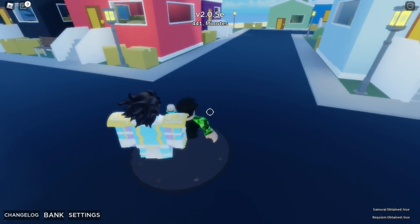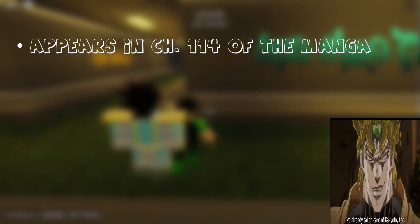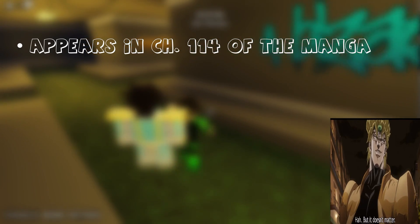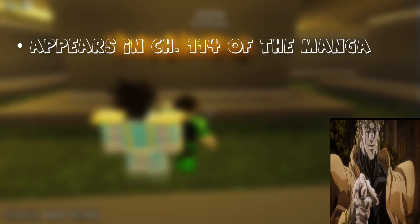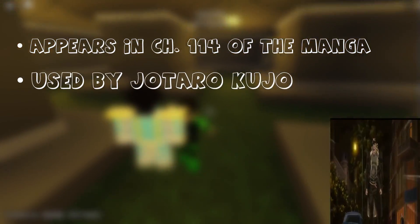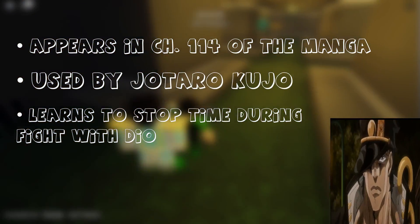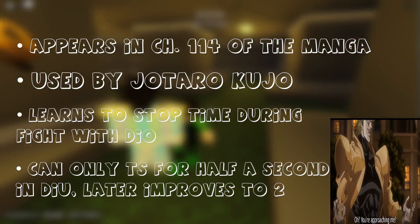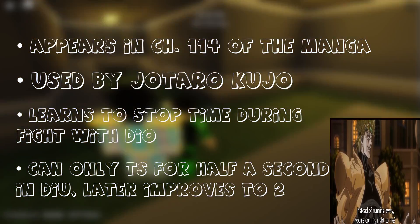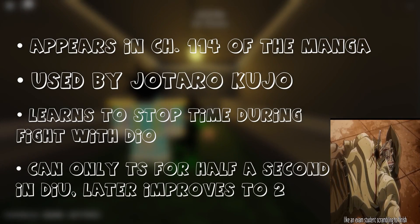Star Platinum is a stand that first appears in chapter 114 of the manga and debuts in the first episode of the anime in Stardust Crusaders, or the 27th episode of the whole anime. The stand we're going over today is based off of Star Platinum in JoJo's Bizarre Adventure: Diamond is Unbreakable. Star Platinum awakens the ability to stop time for 5 seconds during Jotaro's final battle with Dio. In Diamond is Unbreakable, he is only able to stop time for around half a second, but later improves it to 2 seconds. The developers made it 5 seconds in the game.